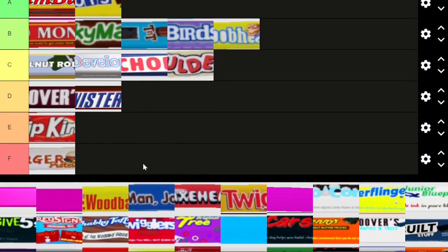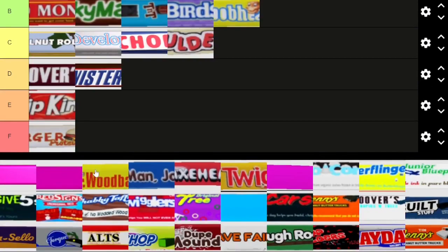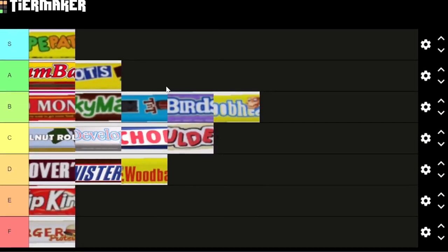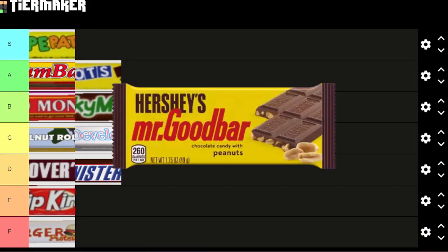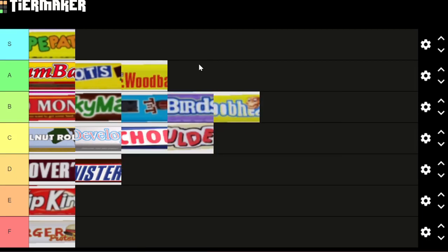F tier has to get filled somehow! Next is Mr. Wood Bar — I do like this one a lot because it's a play on Mr. Good Bar, which is a Hershey-owned candy bar. Wood bar, good bar — it rhymes and I'm going to put that in A tier.